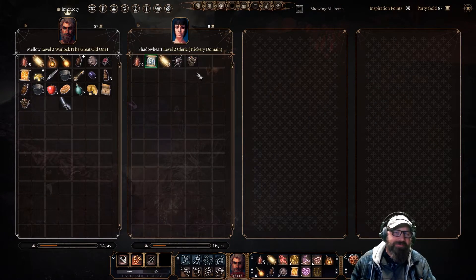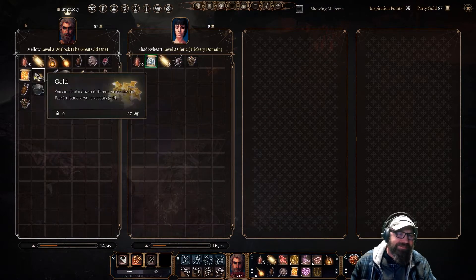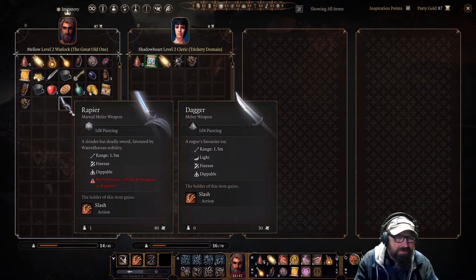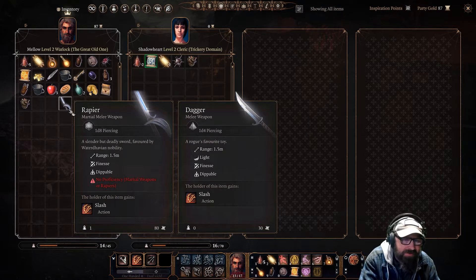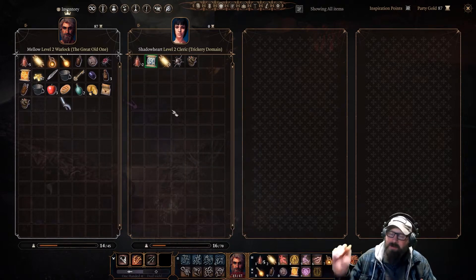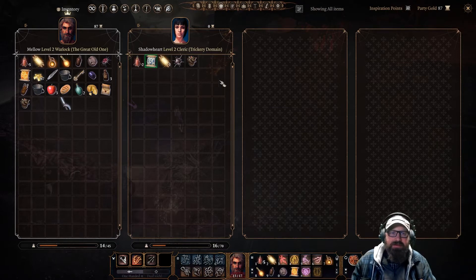I think we give one of the fish to the Cleric too — we have to share the wealth. Here, I got you a present. The rapier — we're not proficient, so it doesn't help us at all. It's favored by Waterdavian nobility. It's a Ranger finesse weapon that's dippable — if there's fire, poison, or blood, you can dip your weapon into it and then attack, which is pretty cool.